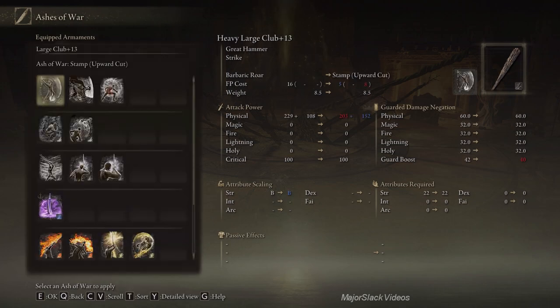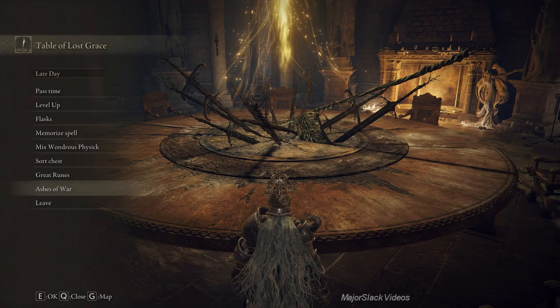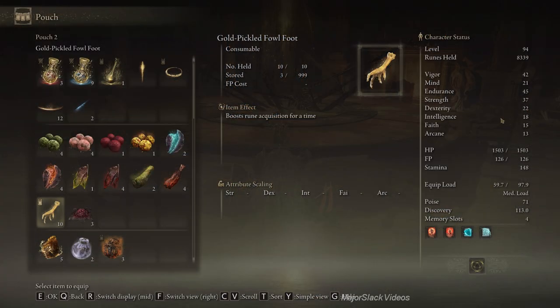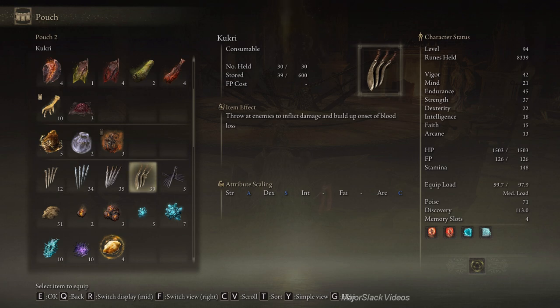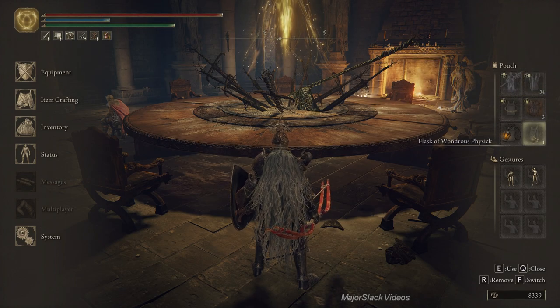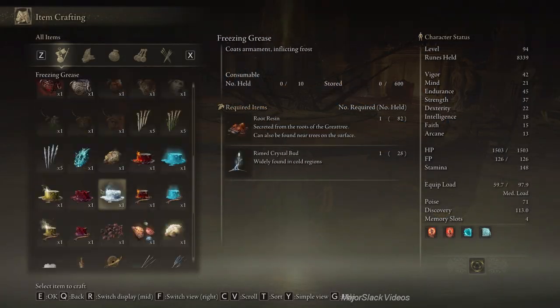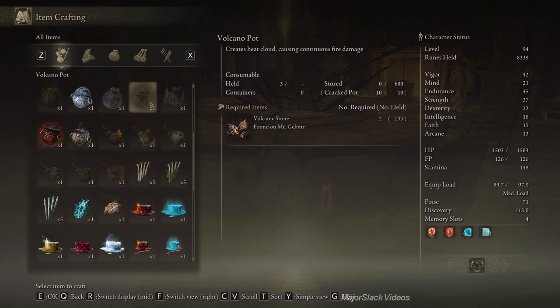On the large club, let's put Flaming Strike. As throwables, we want — we can get rid of this, we'll use this manually. Just as a backup thing to do in enemies that are almost dead, let's use Crystal Darts because they're nice and fast. Volcano Pots here. And a rainbow stone — let's make a big batch of rainbow stones. And the star of the show: Volcano Pots.